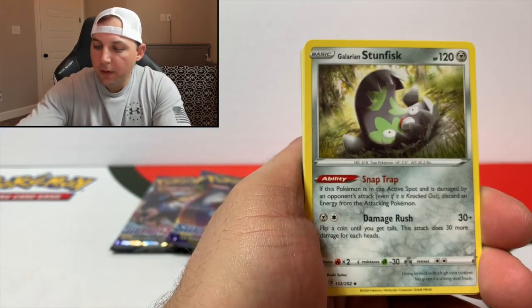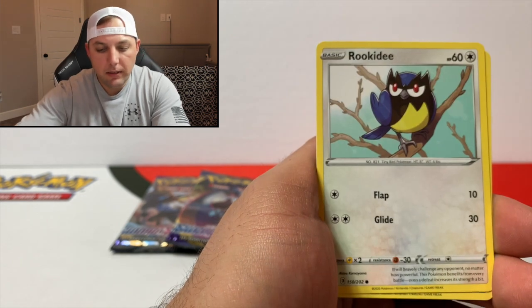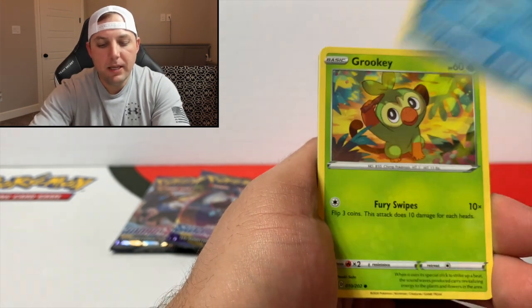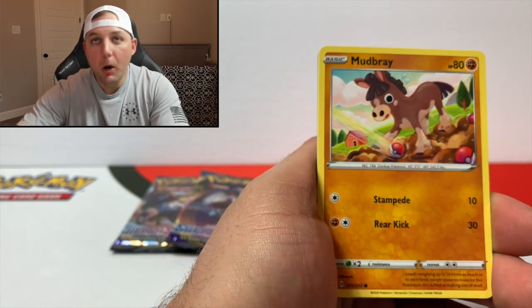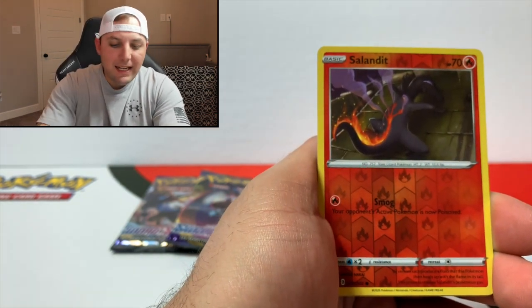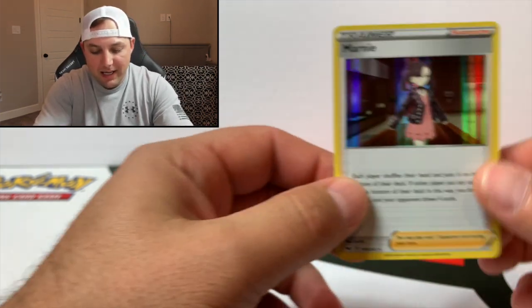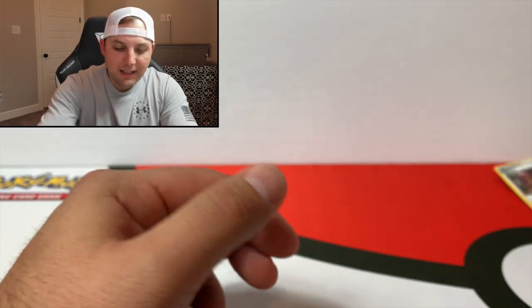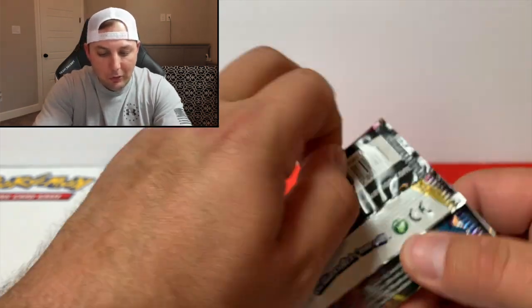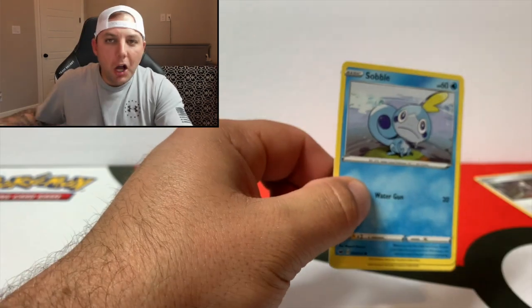Three packs left. Starting it off with a Lightning energy, Stunfisk, Pokemon Center Lady, Rookidee, Sizzlipede, Crabby, Rookidee, Mudbray, Hoothoot, Slandit, and a holographic Marnie! Very nice — it isn't the hyper rare Marnie or the full-art Marnie, but it's a Marnie. Those cards are rares, they come.